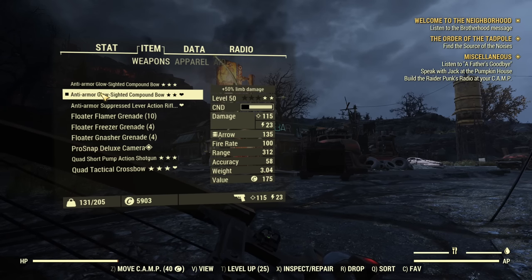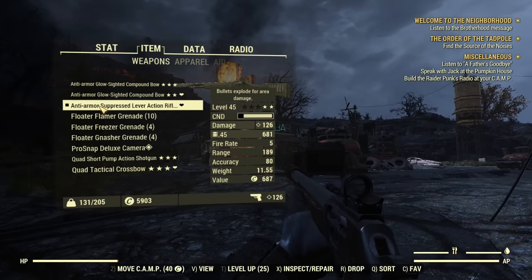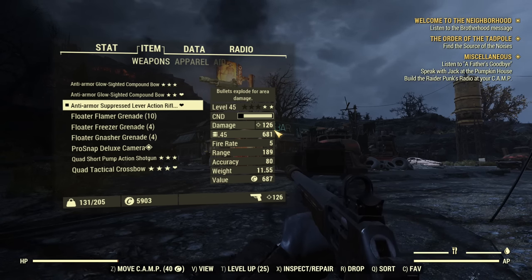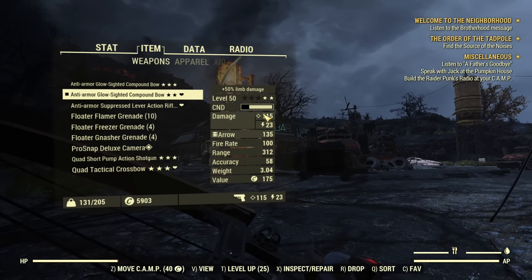Let me go into the stat page and here's why it's interesting: the explosive compound bow has 132 damage stated, and the explosive lever action, both anti-armor, has 126 — so it's slightly lower, which is a little bit of a surprise. I was expecting it to be slightly higher. I also have a bow modified with plasma arrows, as those seem to be the best for a stealth approach, and in that case we have a total of 138 damage.